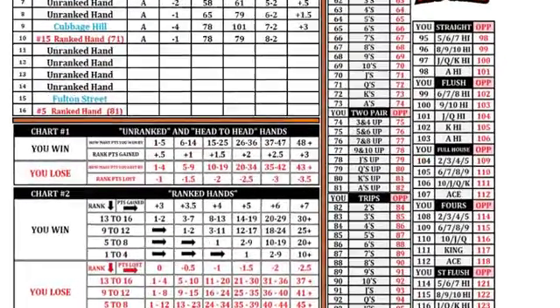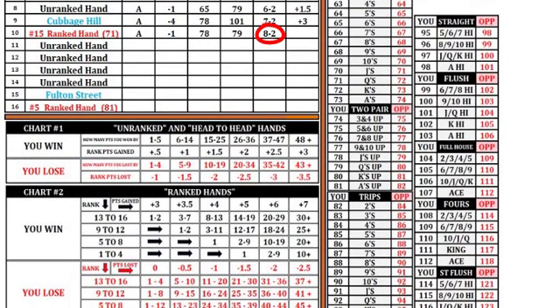Loser's record moves to eight and two with the upset victory over number 15. The coach will now calculate how many ranked points are awarded for the victory. Ranked hands will refer to chart two. Losers won the hand; the ranked team was number 15; the margin of victory was one point, so three ranked points are awarded. This value is added to their previous ranked points, giving Losers a total of six ranked points through ten hands of the season.